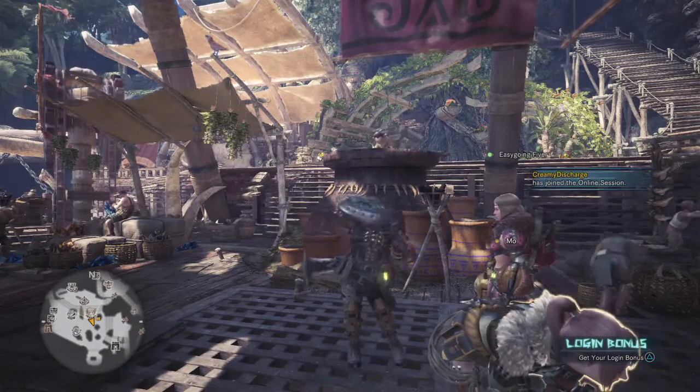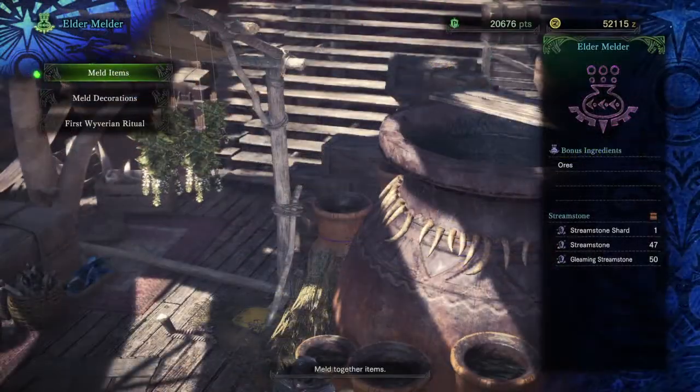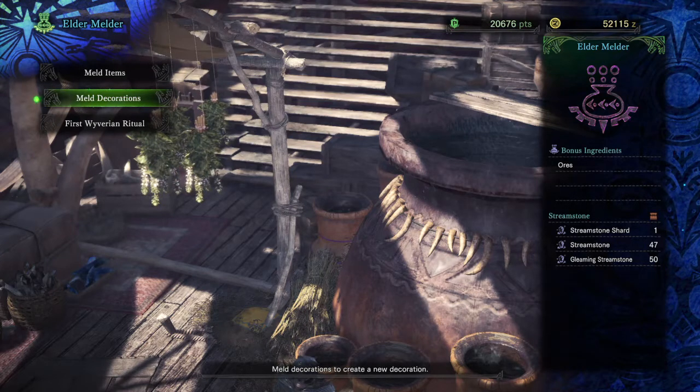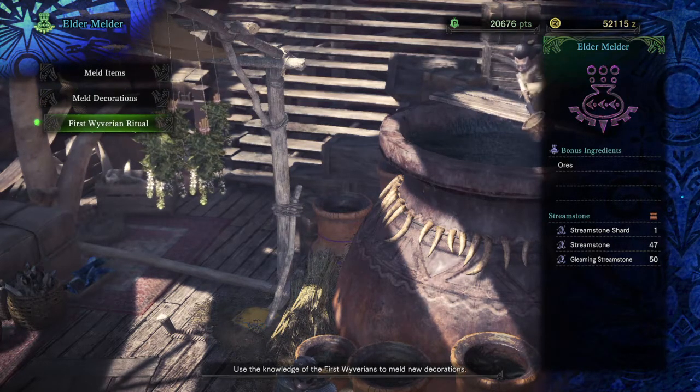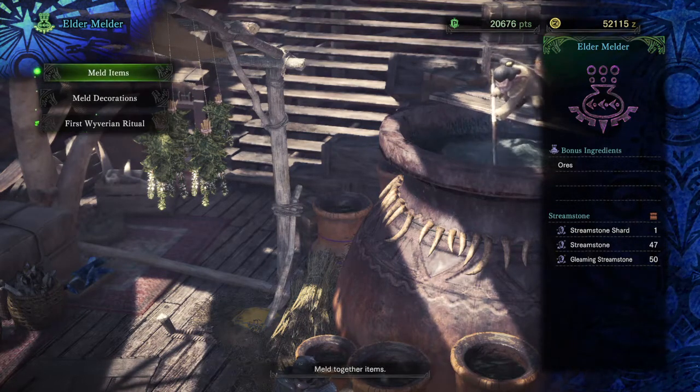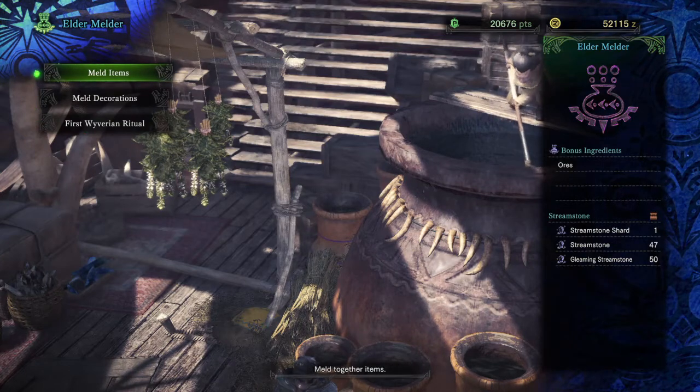So firstly let me break down what each one of these options does for you. The Meld Items option will allow you to craft utilities ranging from certain bow gun ammo, rare monster parts and item pouch utilities that you can use straight away without having to farm or craft these parts. Think of this as a trading option that allows you to skip the middleman and just get your items straight away, but you have to give something back for this to work.